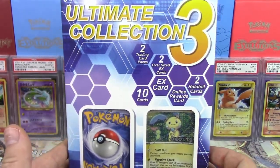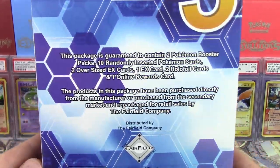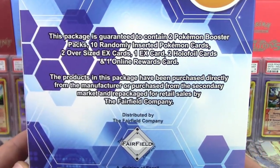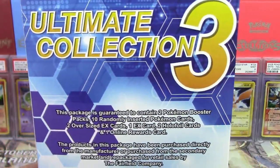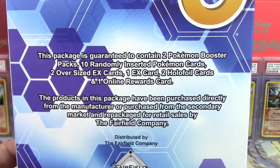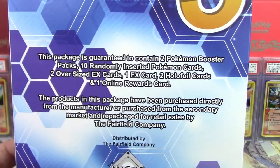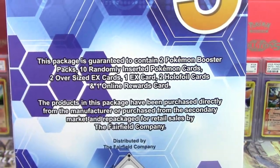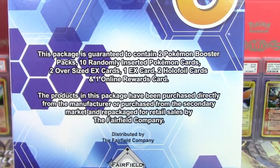So today is going to be a viewer's choice battle versus Mayhem Pokemon. You guys can check out his channel in the link in the description and also the link to his end of the battle — you guys can decide who wins. This package is guaranteed to contain 2 Pokemon booster packs, 10 randomly inserted Pokemon cards, 2 oversized EX cards, 1 regular EX card, 2 holo foil cards, and 1 online rewards card.